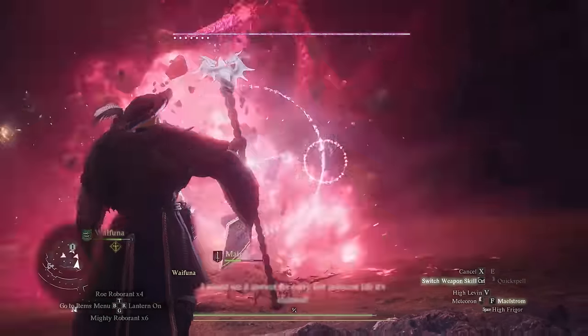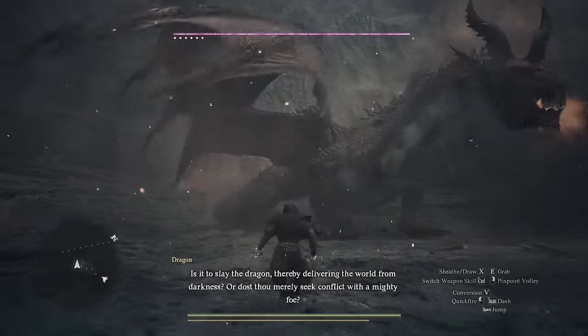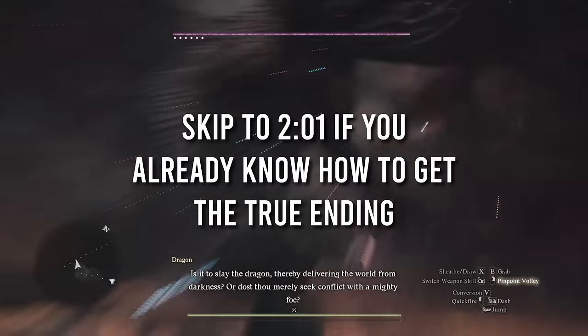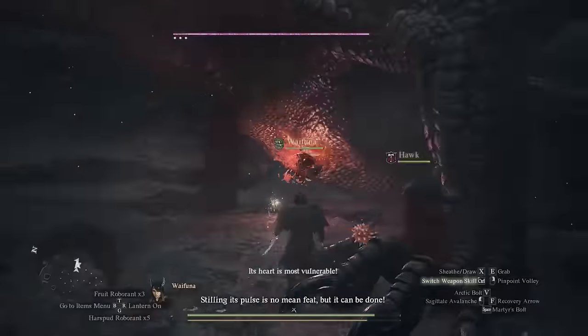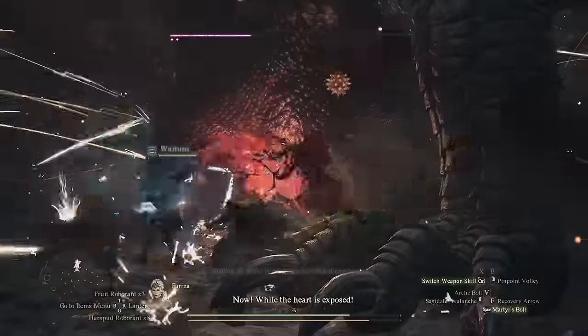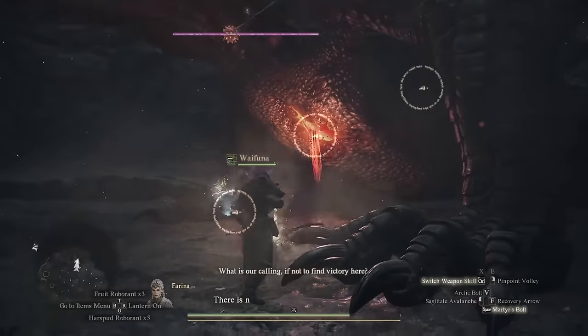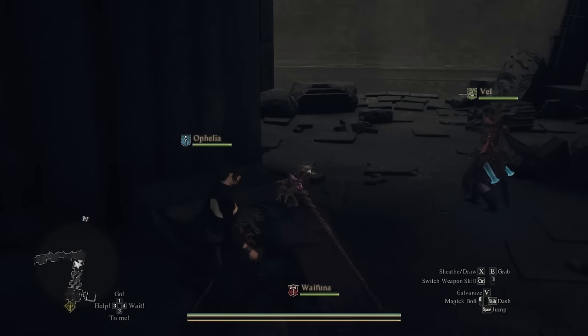Let's jump into the guide. In order to jump into the post-game, we'll first need to unlock the true ending to Dragon's Dogma 2. If you already know how to do this, feel free to skip to the timestamp for the Unmoored World. There are basically two different paths to unlocking the true ending. One skips the final boss fight entirely, and the second occurs after the fight and coronation ceremony.